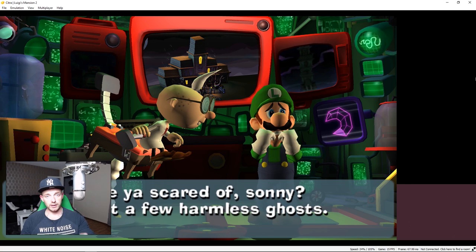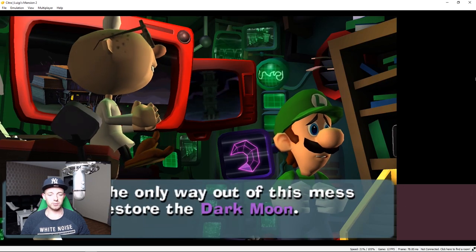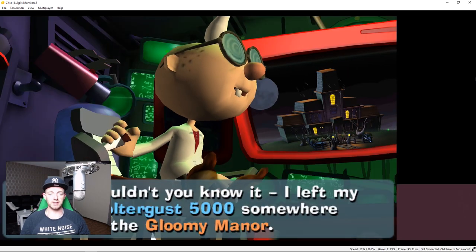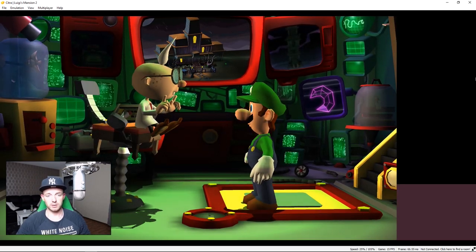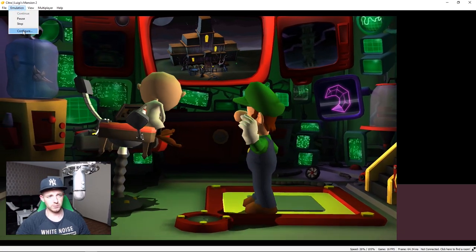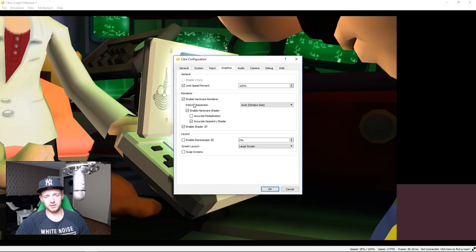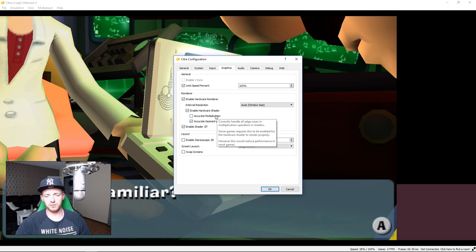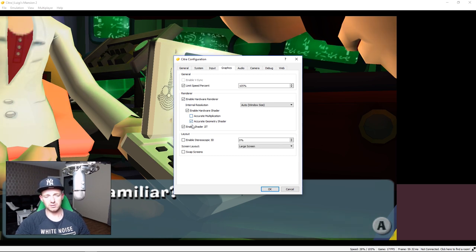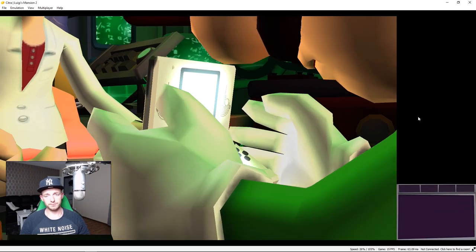Let's keep going. I want to show a little of the cutscene performance, then we'll jump to actual gameplay. So far we're getting 13 FPS — I'm not very impressed. Let me also go to emulation configuration and graphics: I have enabled hardware renderer, enable hardware shader, I unchecked accurate multiplication because it takes a lot of performance, and I keep accurate geometry shader on. I also have enable shadow enabled because it gives better performance.